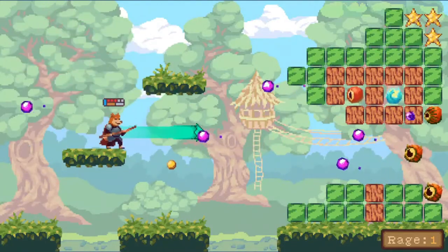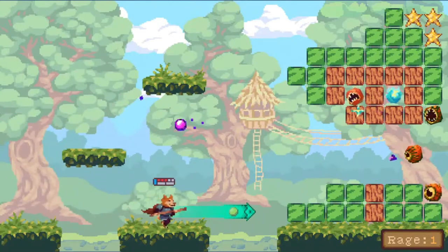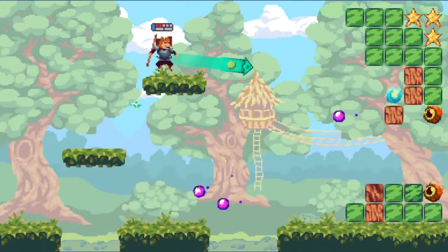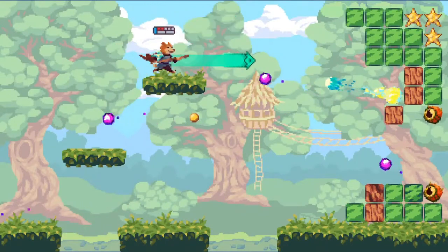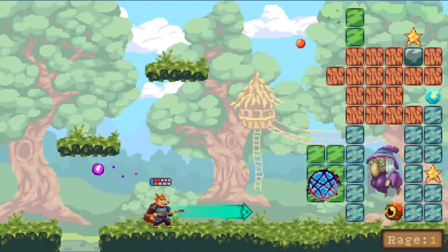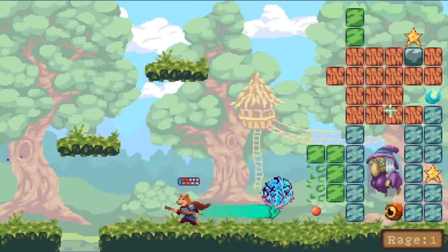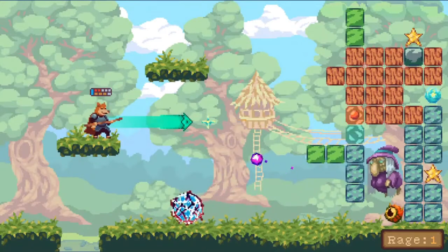But what does matter is getting hit by the enemy's projectiles. Run out of health or fall down a hole and you start the level again. There are different types of blocks, each taking a different number of hits to break, same as the enemies, with different designs and attacks to avoid. If you are able to keep whacking that ball back in succession, then it gets faster and stronger, and can destroy the blocks and monsters in fewer hits.